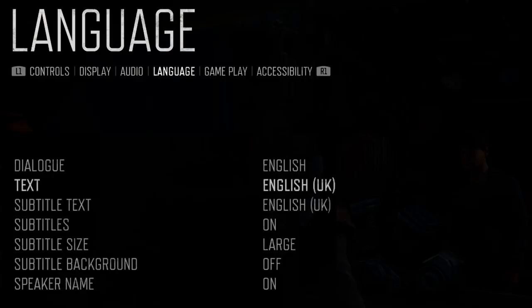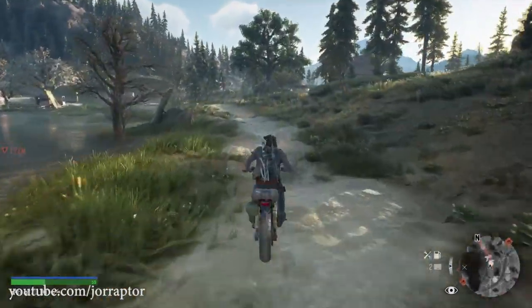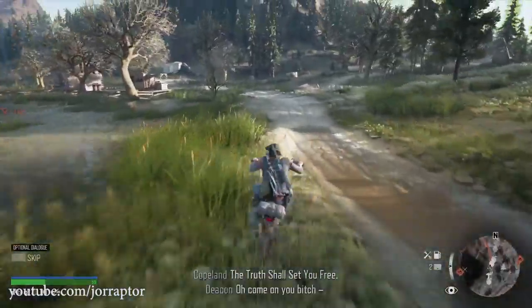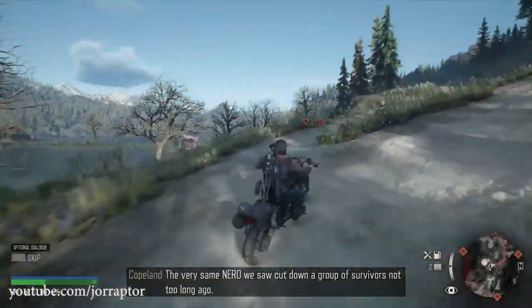I really like the increase to the subtitle size — you can now set it to large, which makes reading the text from far away way easier. You can also make the background transparent or turn it off completely. While turning it off made it a little harder to read, I did like the look, although I will likely go for the transparent option from now on.